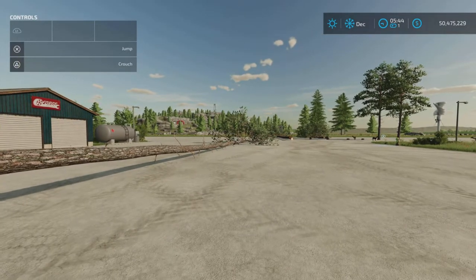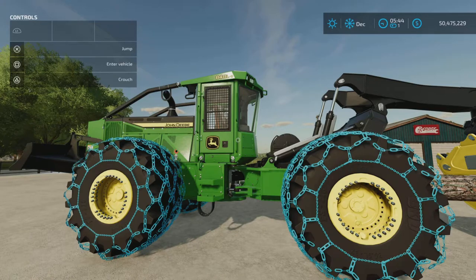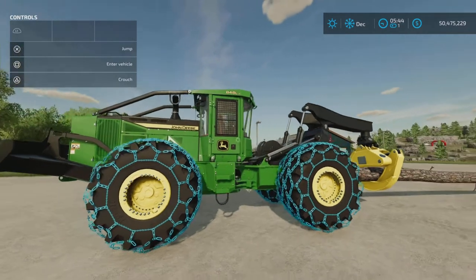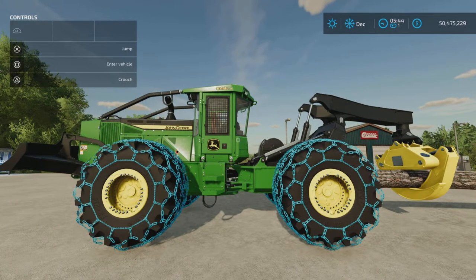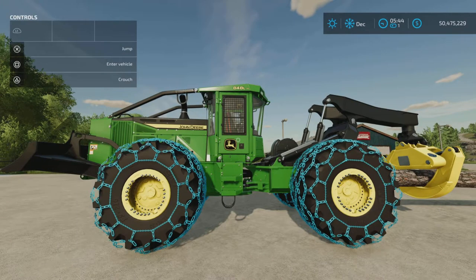And that's pretty much the long and short of it. There you have it — the John Deere 848L-2, part of the Platinum Expansion DLC released by Giants Software. Thank you all for watching. I'm Loony Farm Guy, and remember — it's only a game. Till next time, bye for now.